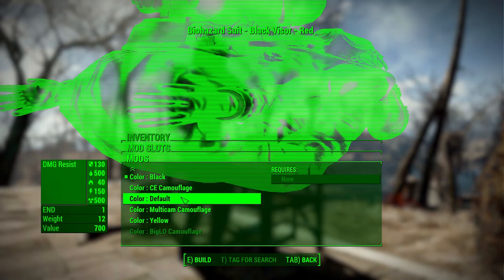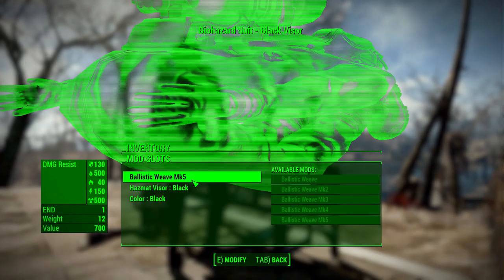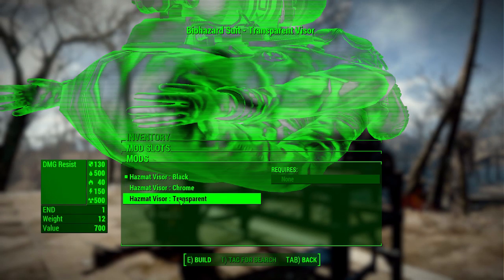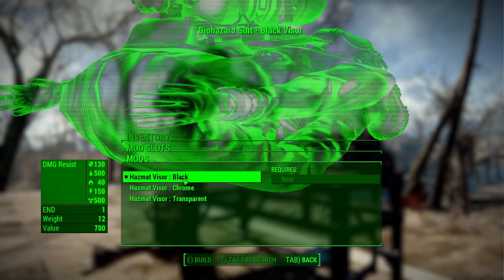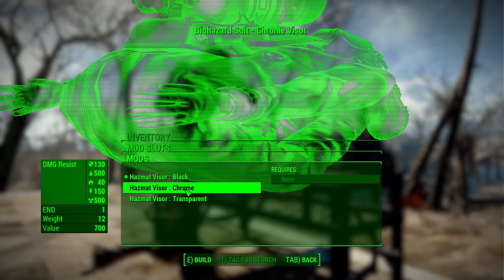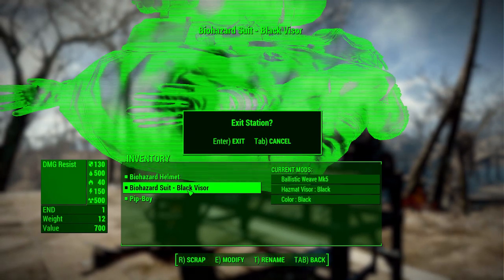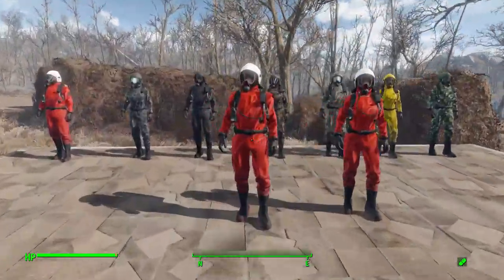The default color for the suit is red rather than the white helmet. Then in the Hazmat Visor category, by default the visor is transparent, but you can also make it an opaque black or a chrome color — always good to have additional options. And those are all the modifications you get.